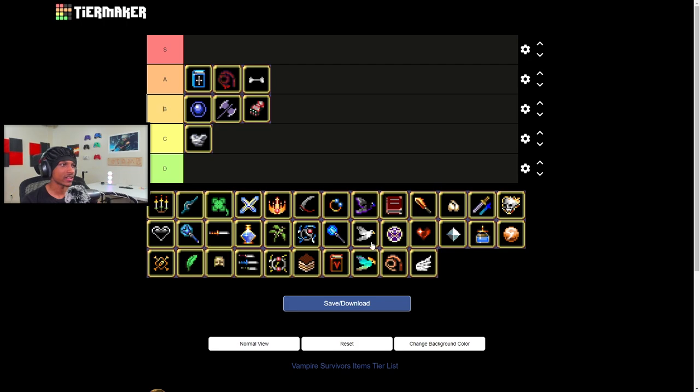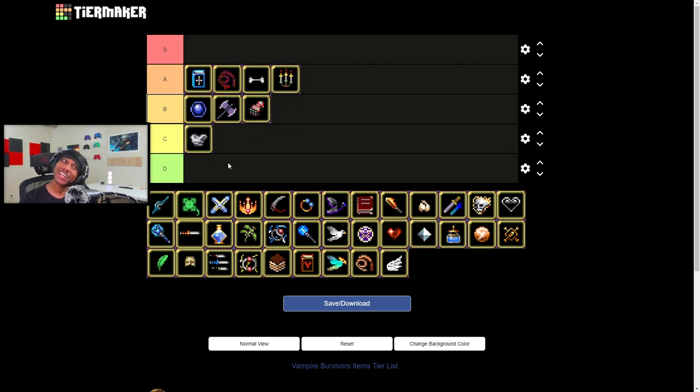The Candelabrador — I call it chandelier, but I know I'm not saying it right. This one is actually pretty solid. The ability to make the area of weapons bigger really helps out with garlic, King Bible, Santa Water, and La Borra. I want to give this an A tier, but I feel like I just shouldn't because I don't use axe, and Death Spider — which is what you evolve the axe into using this passive — I don't use a lot. I'm gonna give it a B.